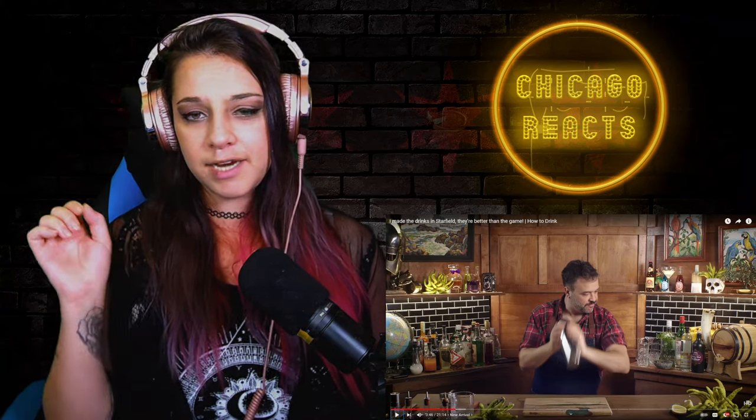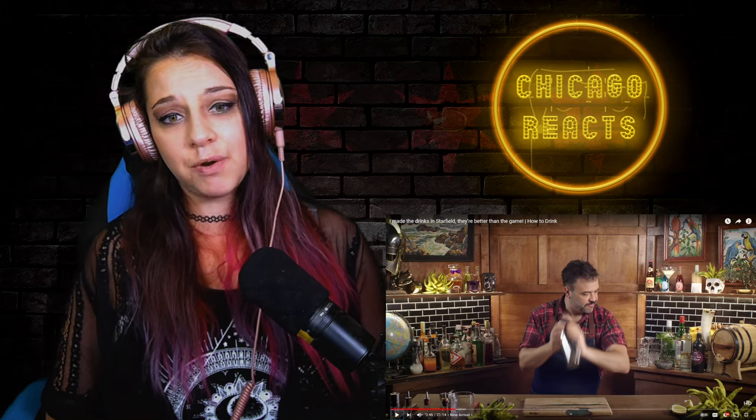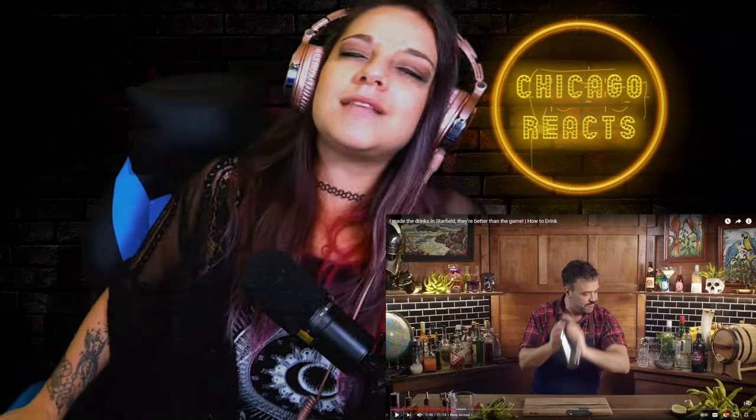He notes one nice thing about Negronis is they're easy and quick to make — at work they pre-batch the popular cocktails before a shift, keeping the citrus separate. He doesn't have a bamboo glass so uses an Aztec-looking tiki mug which feels in the same vein. The glasses on the show are provided by Visky Glassware — use the link in the pinned comment and code HOWTODRINK15 at checkout for 15% off.